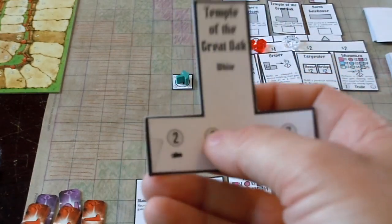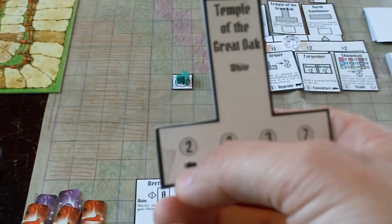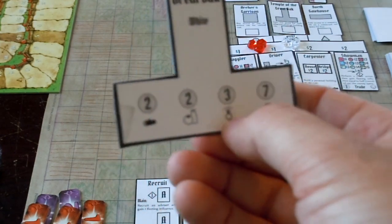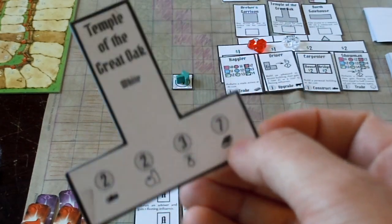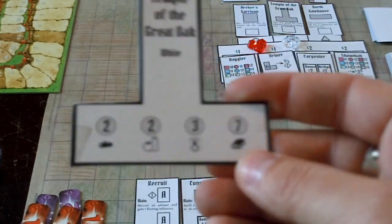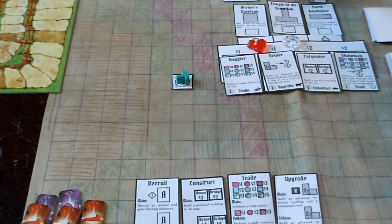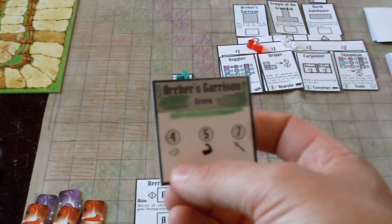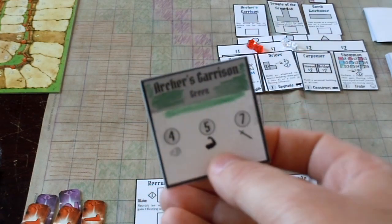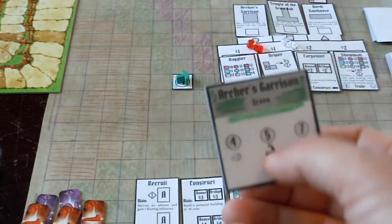The Temple of the Great Oak is definitely one I'm eyeing because it's great — the first delivery is just a basic resource, I just need to get wood out on the board within the first two rounds, which is pretty easy. The next two deliveries are also easy — just food and gems, the two easiest tier-two resources to create. It's not until the fifth round out of seven total that I'll have to deliver a tier-three resource. In contrast, the Archer's Garrison starts easy — just stone — but after that you need tier-three resources by round three, which is difficult.